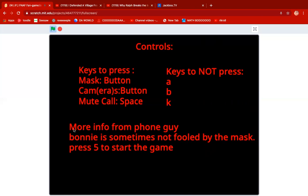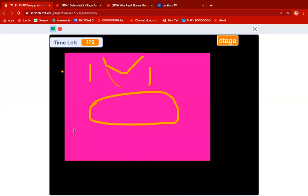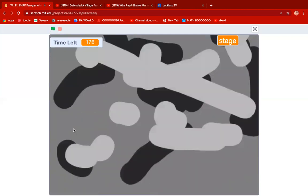Yes, I recorded actual things, but I'm not going to play them because that's going to make this too long. Bonnie is sometimes not fooled by the mask. Press five to start the game. It also says A, B, and K. If you press A, you get purple guy jump scared. If you press K, you get Freddy jump scared. And if you press B, then you get Bonnie jump scared.